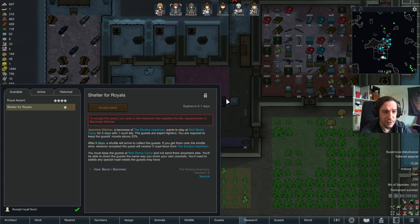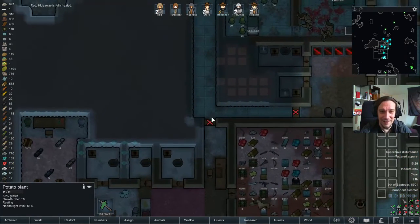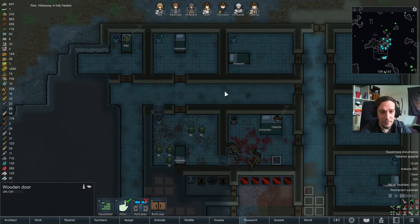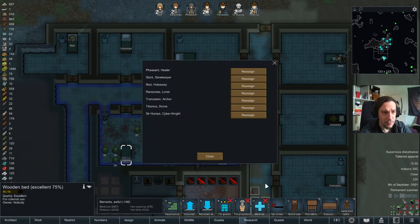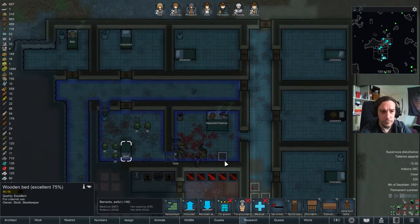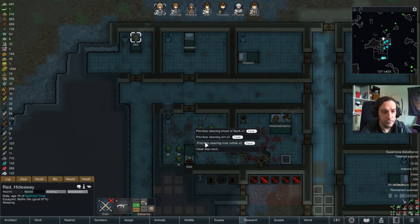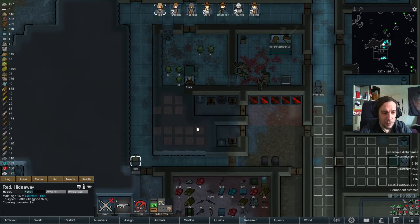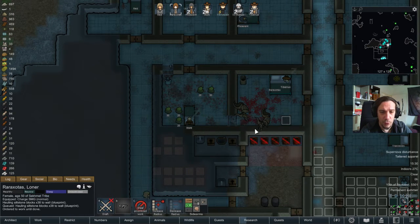Shelter for royals — a bedroom satisfying a baroness. You guys are joking. This is Stork's room again. Let's clean up this big old room and force her to work on these walls, so poor old Stork can have a nice sleep here.